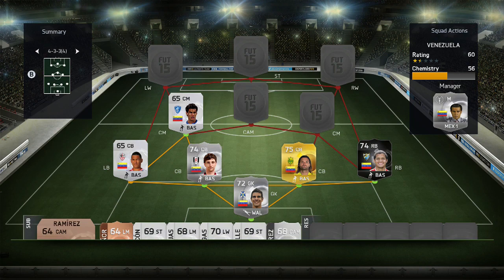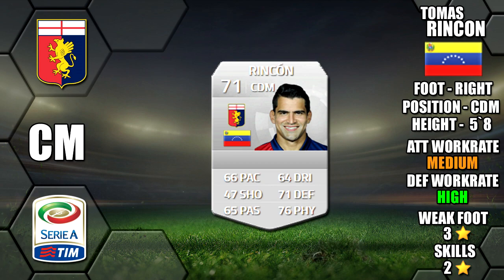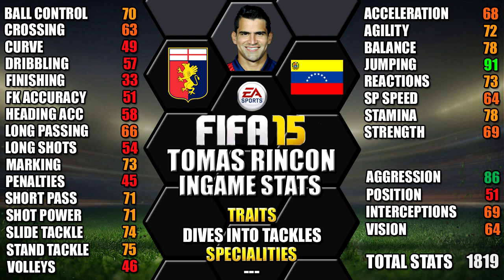His centre midfield partner is Tomas Rincon. He's 5 foot 9 tall with medium/high work rates, a 3-star weak foot and 2-star skills. His standout stats are 91 jumping, 86 aggression, 78 stamina, 78 balance and 75 stand tackle.